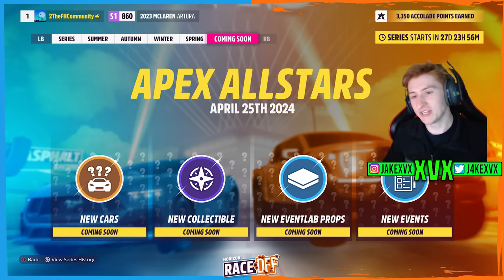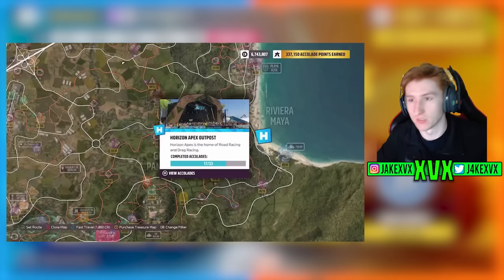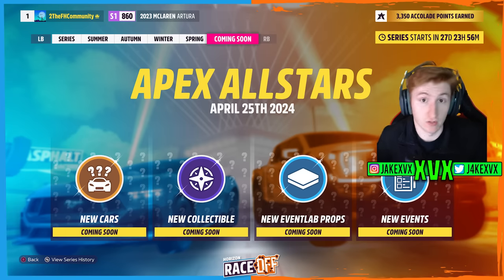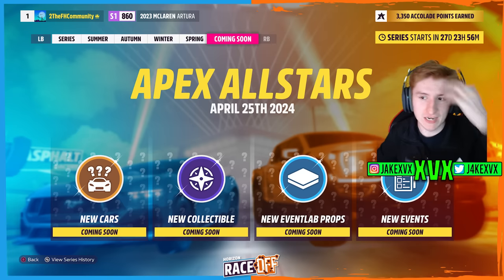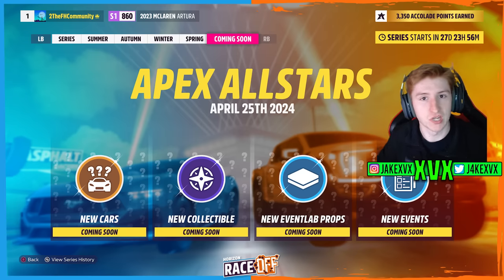We can get a gist of what the new cars could be by looking at what the series is called. It's called Apex All-Stars — you may have clocked that Apex is the name of the road racing outpost in the Forza Horizon 5 world. We have the Rush outpost, the Wilds outpost, and the Apex outpost, which is the road racing one. That straight away gives us a hint that this is going to be a very road-going focused update. Road races — the blue races on the FH5 map — are at the Apex outpost, so they may be focusing on road racing this update, as we've seen this theme-based approach before.